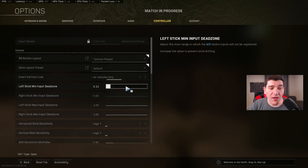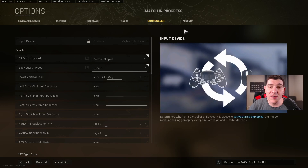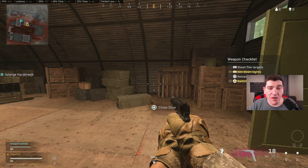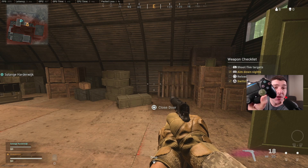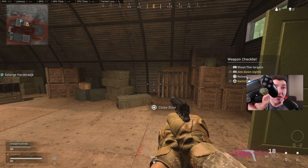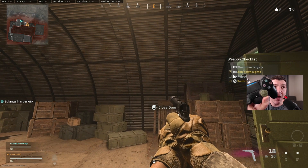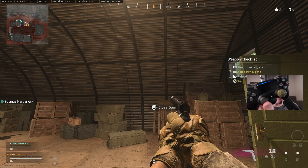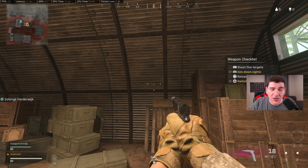So what we want to do is get the smallest possible value that works well and stops the stick drift. Now let me show you what happens if these values are too high. With really high values, notice my menu isn't doing the weird L1, R1 button flashing anymore. But look at how far I have to move the stick — it's not moving on the screen because my dead zone is really high right now. You can see this other stick is kind of the same way — see how far I have to move that to even get the character to run?